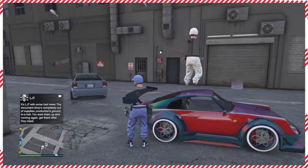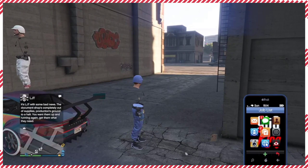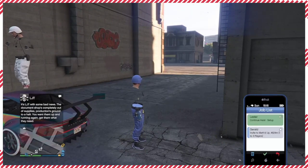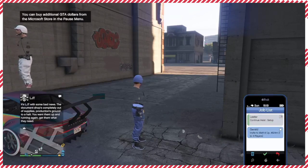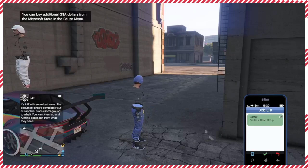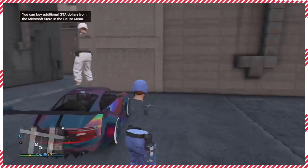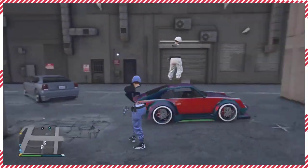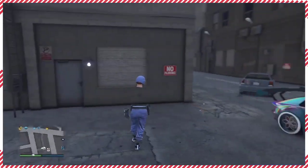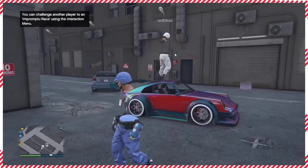You will need an apartment with the apartment heist set up, where you have the apartment heist invite in your job list on your phone — you want this green job right here in your phone. You will also need a friend that has a car he doesn't mind giving you; it can be a car or a motorcycle, anything that you can put inside and store in a facility.